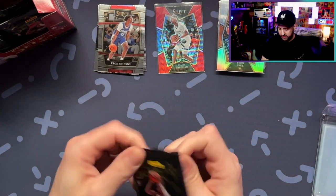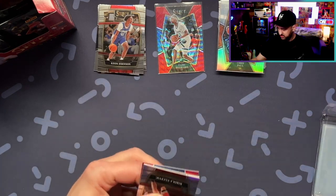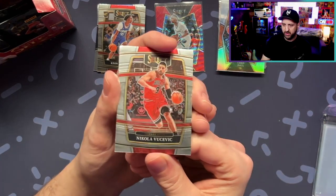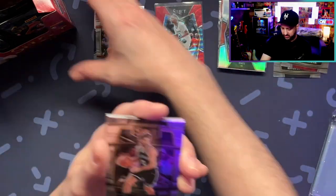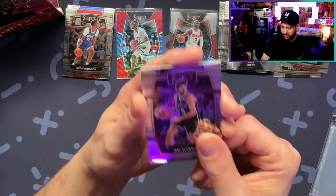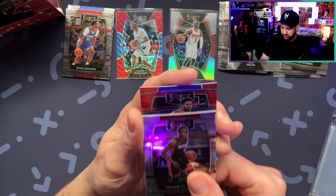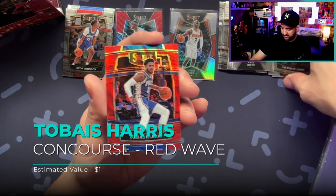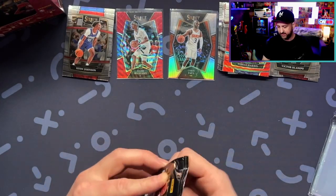Keep going, keep going here. So far the best card is that Zaire. Okay, we got another red coming up in this one. Vucevic. KD. Joe Harris. Victor Oladipo. And a Tobias Harris. Okay, slowing down a little bit, but that's okay.